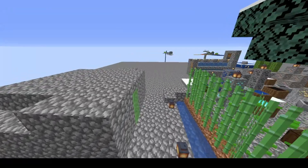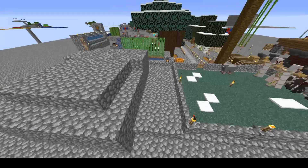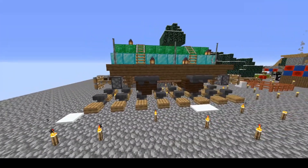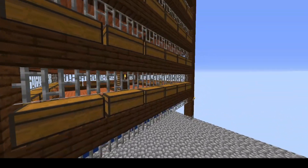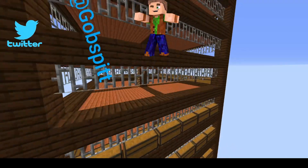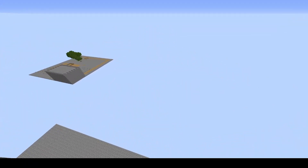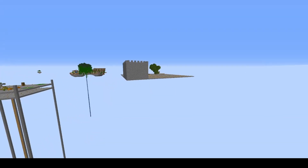There are slime blocks and golems guarding the animals — very nice. There's a train-type contraption of some form and lots of chests. Not 100% sure what it all is, but it looks pretty. There's a downstairs area which looks like it's just a mob farm. Let's go somewhere else.